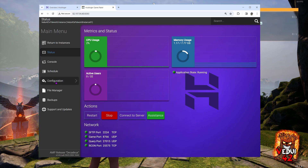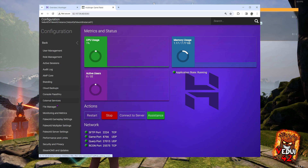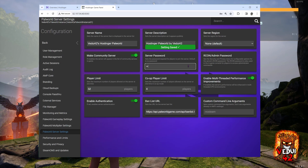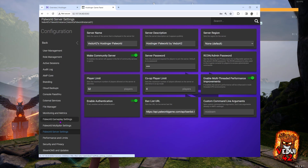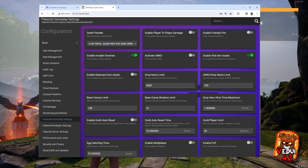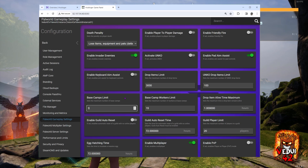We're going to click configuration on the left side and go to the Palworld server settings. This brings you to the main server settings such as the name. You can also set a description, and I would suggest setting a password. Next up, let's go to the Palworld gameplay settings on the left. There are quite a number here, such as the death penalty. You probably want to enable multiplayer. You might want to set the base camp limit to, let's say, three to start off, because if everyone has 15 bases, your map is going to be really cluttered.